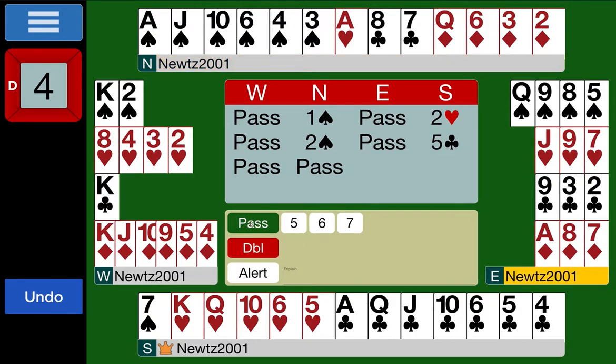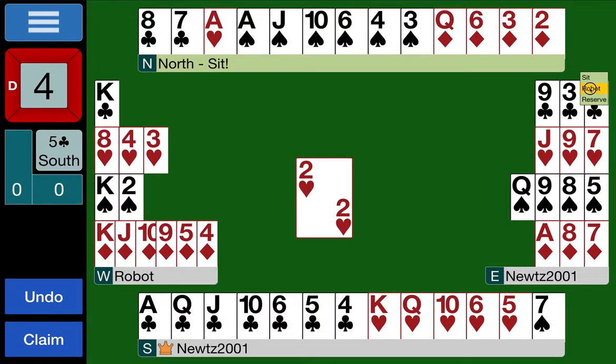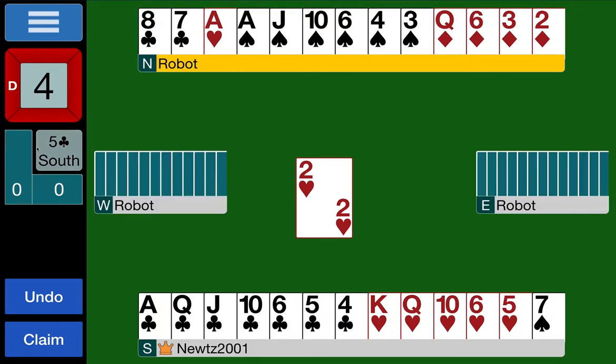North has nothing more to say — they've got two clubs for their partner, so partner must have a massive number of clubs, and they were just looking for a heart fit. So we're in five clubs. We count our losers: a club loser — missing the king of clubs — and we do have heart losers — we've got the ace, king, and queen but two more hearts here that if we draw trumps we have no way of discarding. And no spade loser — the ace opposite the singleton. So a club and two hearts.